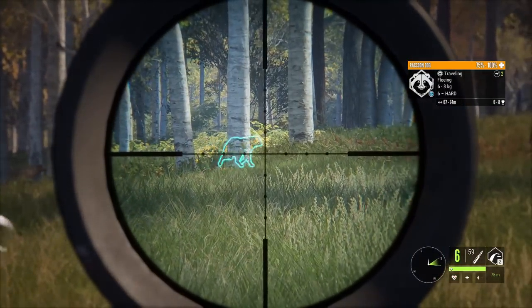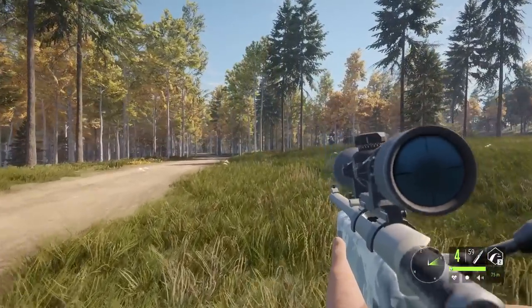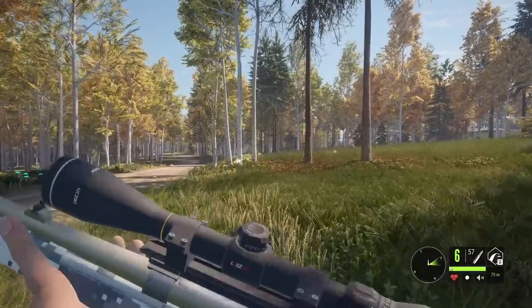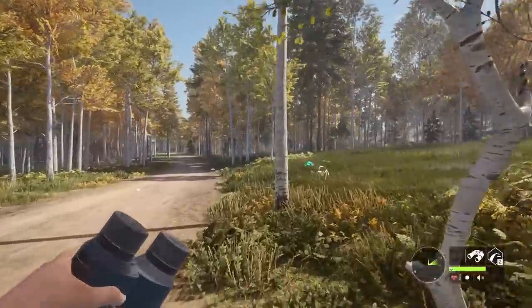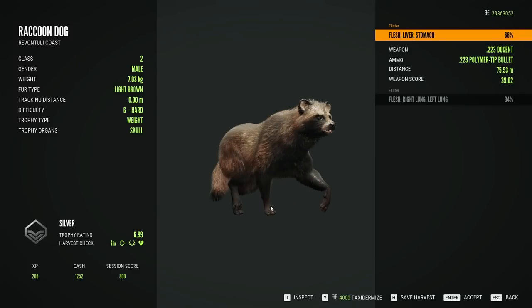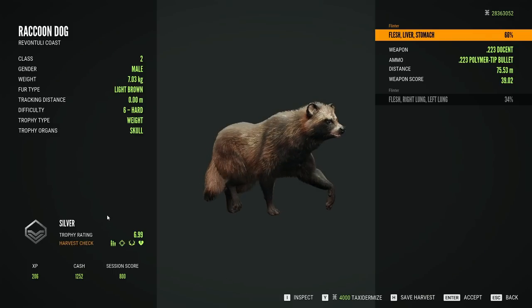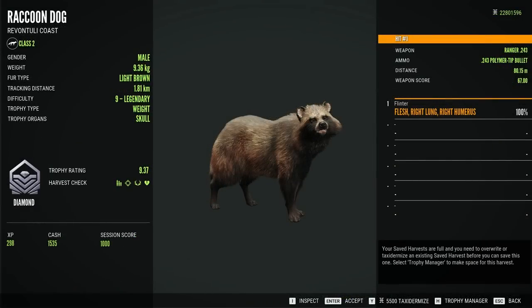The other thing we spent forever on here, minus Tundra Bean Geese, would have been the raccoon dog — we were looking for a diamond raccoon dog for forever. The real reason I even wanted to shoot that particular raccoon dog is I want to talk about what is still a kind of new harvest screen. I think it was with Emerald Coast where this changed. Now the medal will sort of get covered when the chat comes up. So if we taxidermize this, the chat opens — because when you taxidermize it, it shows up in the chat that you just harvested it, and it covers the medal.